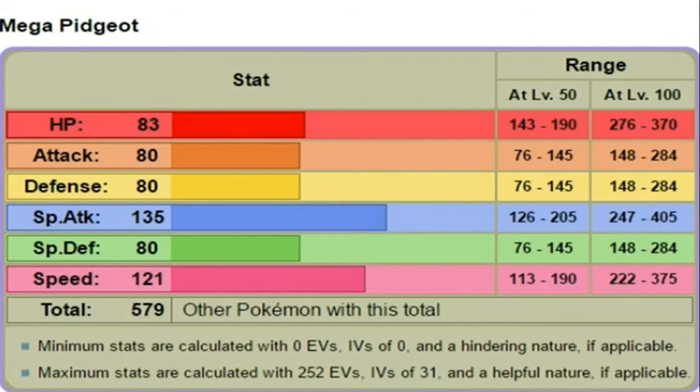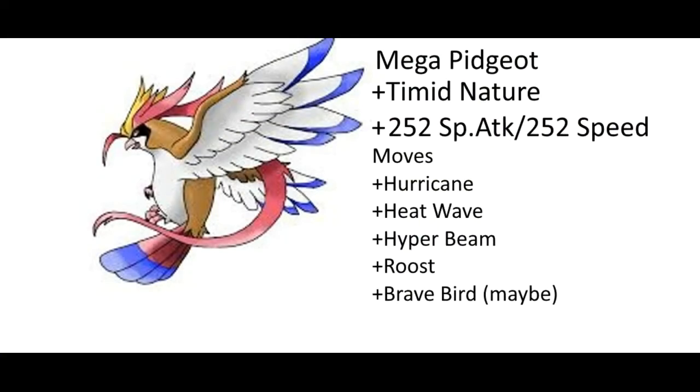Now I'll show you how I would train him. First, I would give him a Timid nature because he needs a lot of speed — he needs to try to outspeed as many people as he can. Next, I would give him 252 Special Attack, 252 Speed, and dump the rest in whatever you feel like.